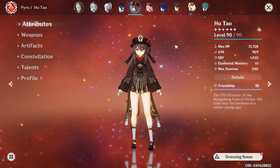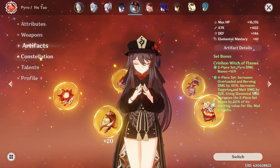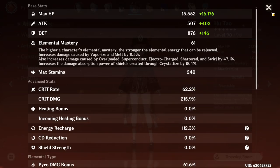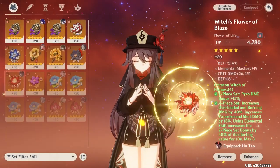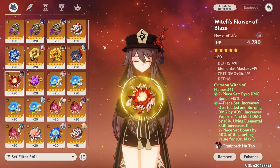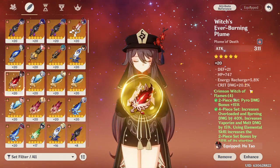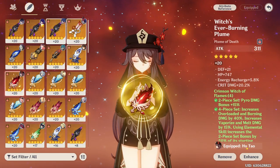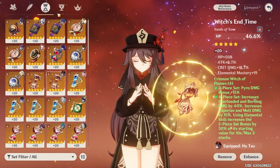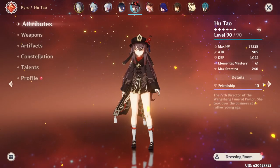Let's move on to your Hu Tao. 31.7k HP, 900 attack. Deathmatch, level 80 R1. 4-piece Crimson Witch, C0 and 888. 62 to 15 on the stance. Let's look at the actual artifacts. The flower is okay-ish — crit damage is good because it'll help offset your Deathmatch, but no crit rate on the flower. The Plum — why do you have so many crit damage pieces? These are not the best substat-wise. Not bad overall on the Hu Tao.